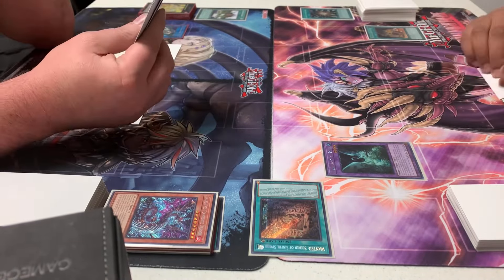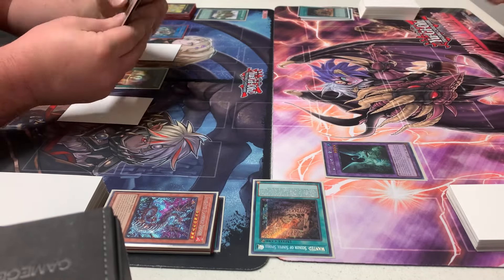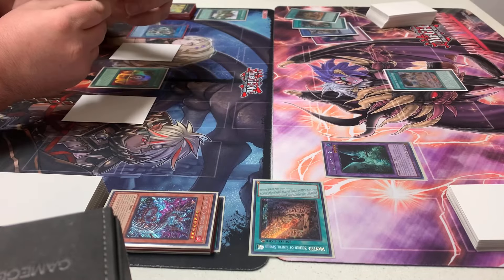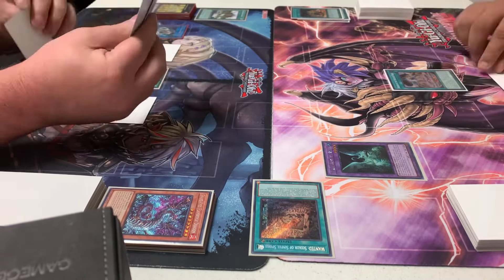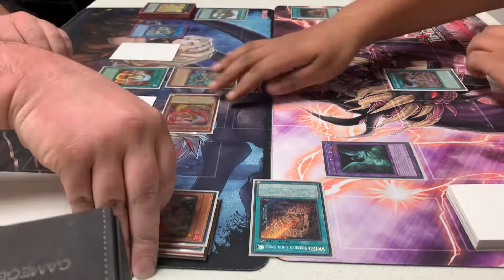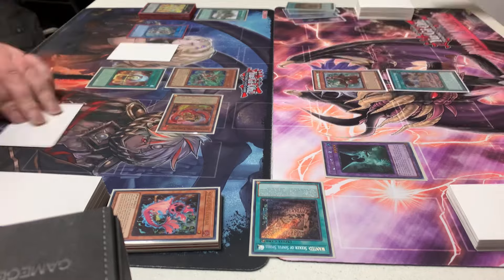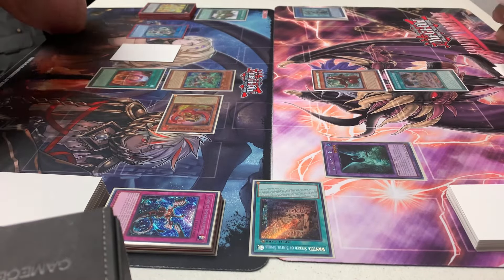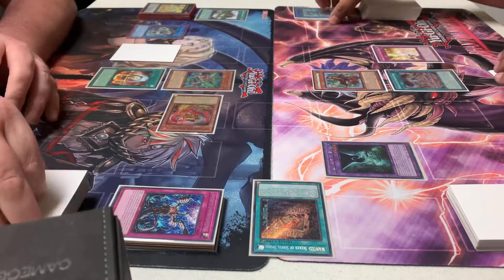I open Super Polymerization and he has two Fire monsters on his field, so I fuse them into Mud Dragon — that was really good. I don't have to worry about Promethean because Flame Berge's effect didn't quite trigger properly. He then uses Kirin from hand to pop something and summon Garunix, but he forgot to also summon Ponix from the graveyard, which gave me a bit more advantage.